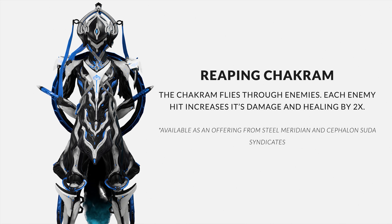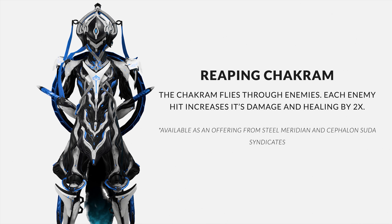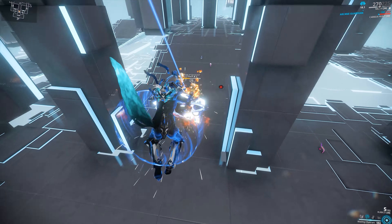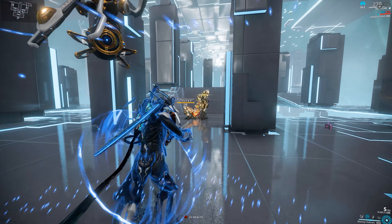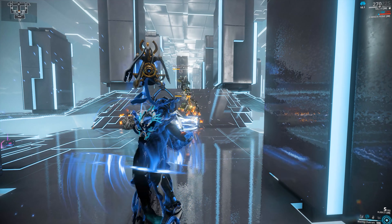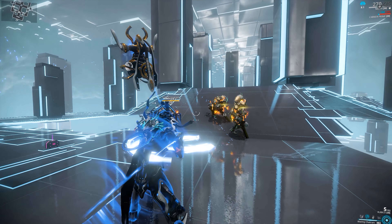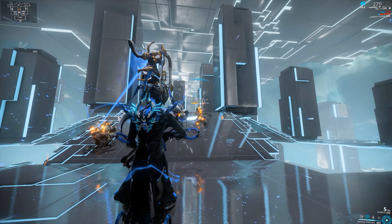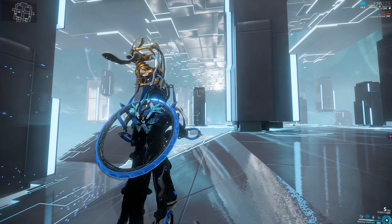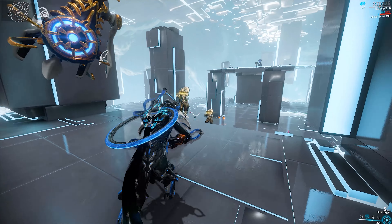The first one is for Naja — it's called Ripping Chakram. When you cast your ability, each enemy that you hit will increase your damage and healing by two times. I'm not sure if this will increase the use of this ability, but you can deal some intense damage in a crowded room. I just wish you were able to stack this and reserve it for your next cast, because when you gather a lot of charges together, it would be great to store it up and use it on the next cast. Maybe DE will make some tweaks to it in the future.